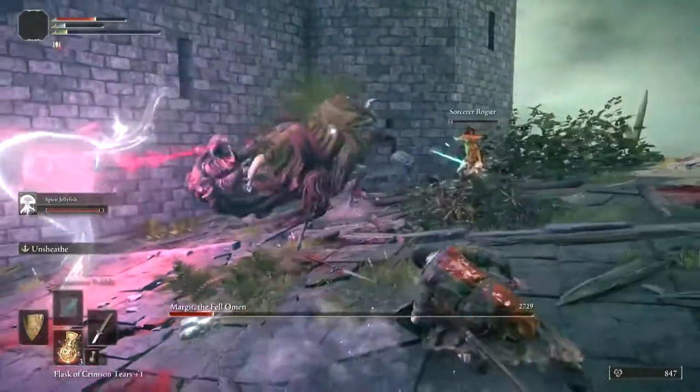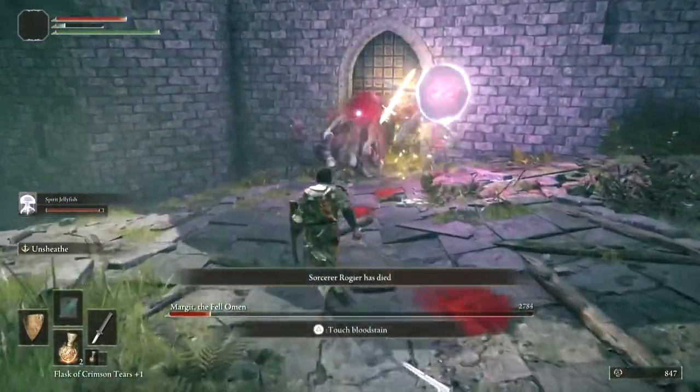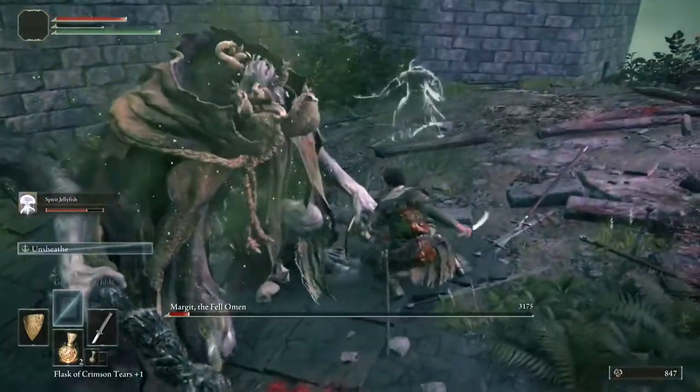He does that combo which is really hard to avoid all the hits. You can see he's poisoned now — he's got the green glowing around him. It doesn't matter if Rogier dies; you can still do his questline.